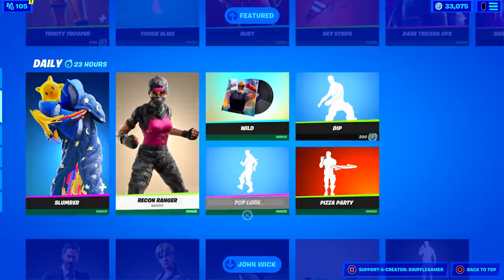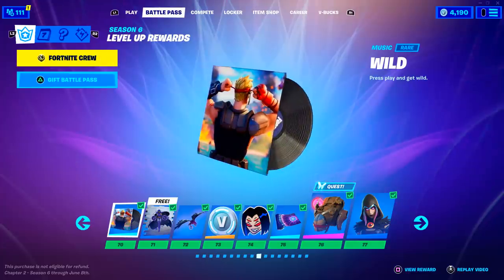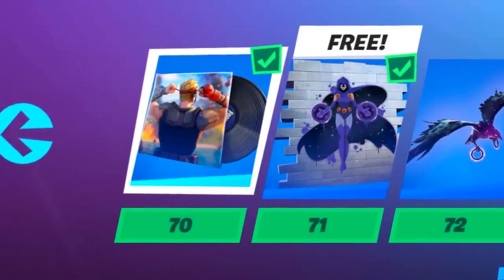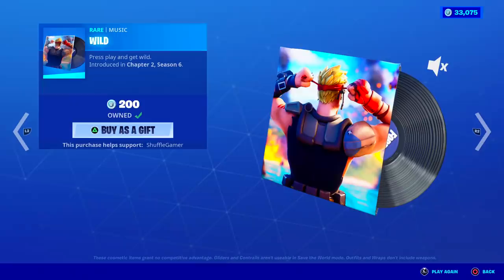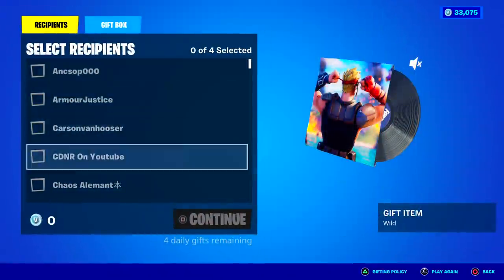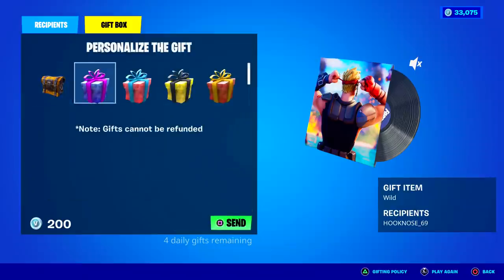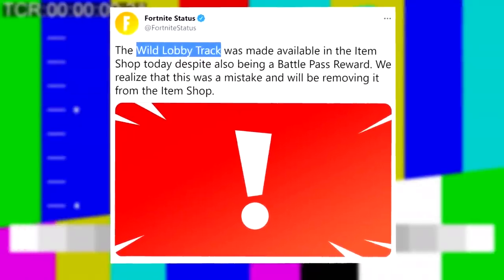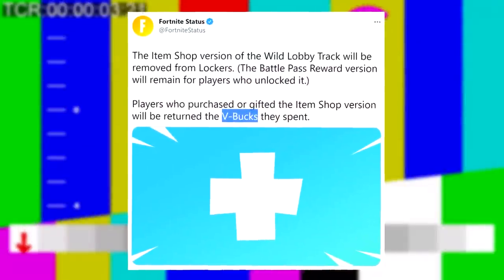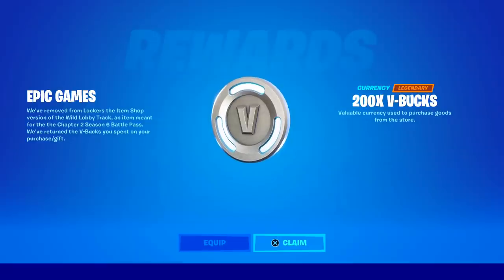Recently, the Wild Music Pack was actually part of the item shop. This music pack is part of the Season 6 Battle Pass — specifically unlockable at Tier 70 — and those should not be sold separately. However, it was available in the item shop for only 200 V-Bucks. Epic Games soon removed this cosmetic and tweeted that they would be removing it from lockers and refunding everyone who bought or gifted it their V-Bucks. Today I started up Fortnite and received a reward screen giving me my 200 V-Bucks back.